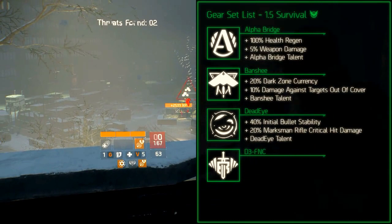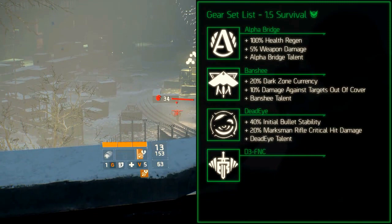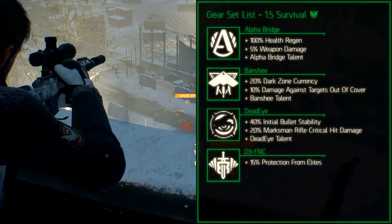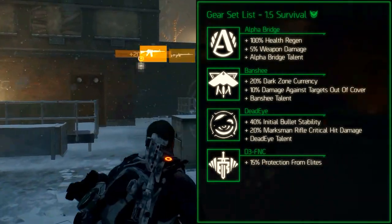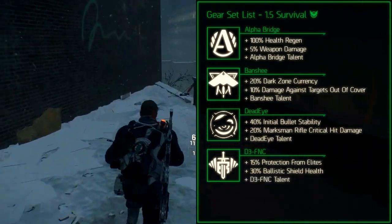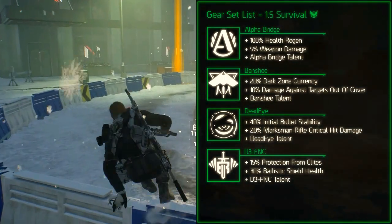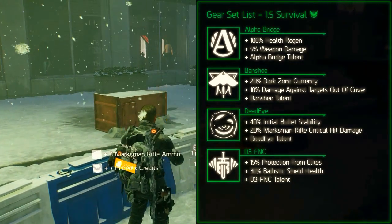The D3-FNC gear set, previously known as the Frontline gear set, is the most recent addition to the game. It is an assault, tank and shield oriented gear set. The set bonus for 2 pieces increases the protection from elites by 15%. The set bonus for 3 pieces increases the ballistic shield health by 30%. The set bonus for 4 pieces adds the D3-FNC talent which allows you to use a submachine gun while the ballistic shield is deployed, in exchange for 0% critical hit chance on the submachine gun. This also means that the critical hit damage bonus that all submachine guns get is useless.